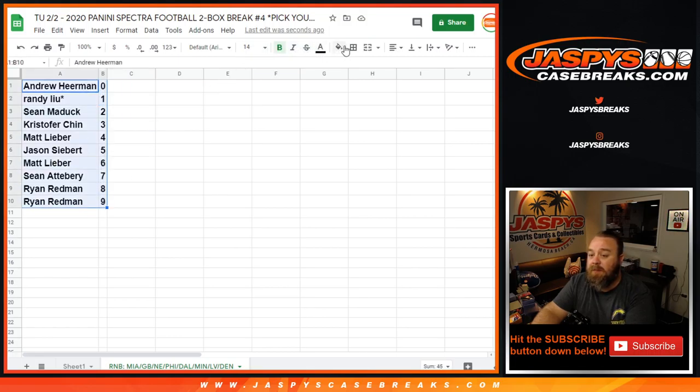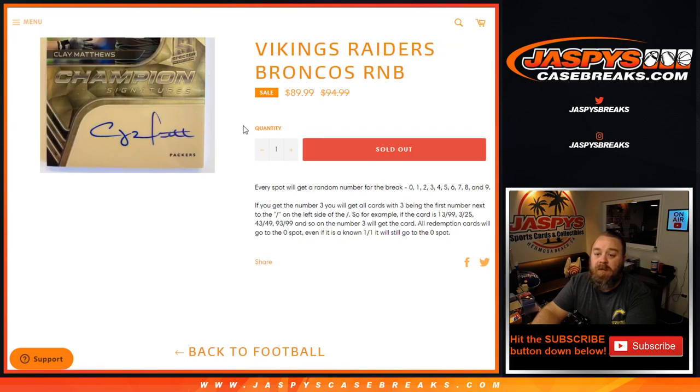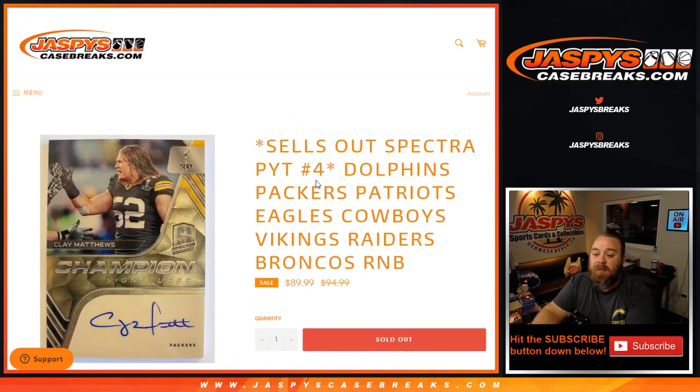That was the random number block randomizer for Spectra Football 2 box break, pick your team number 4: Dolphins, Packers, Patriots, Eagles, Cowboys, Vikings, Raiders, Broncos, random number block. I'm Sean, JaspysCaseBreaks.com. The break itself coming up next. JaspysCaseBreaks.com — thanks for hanging out, see you next time.